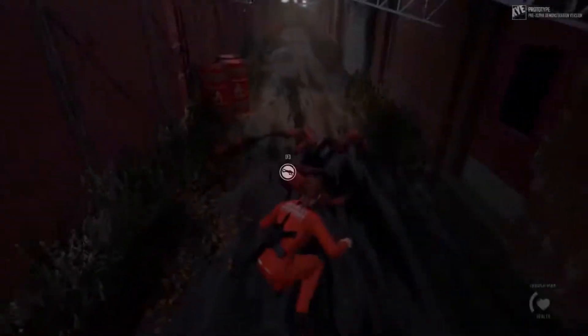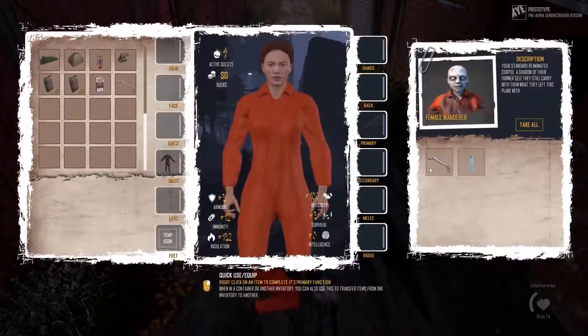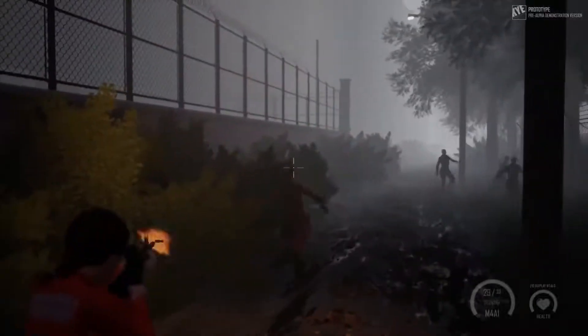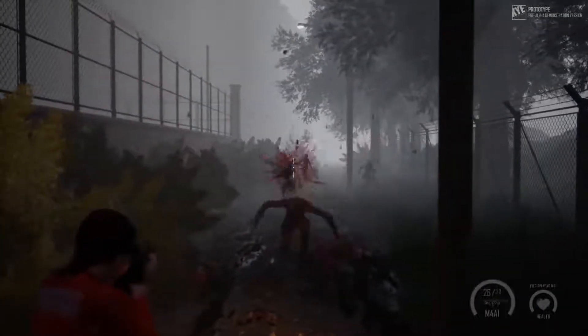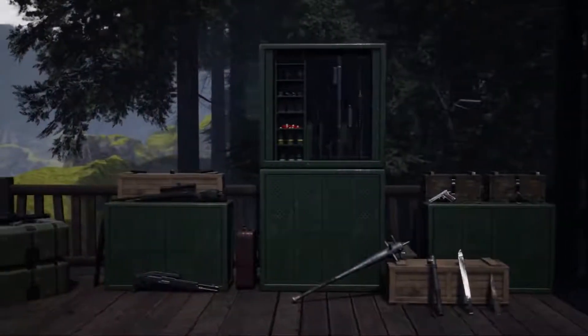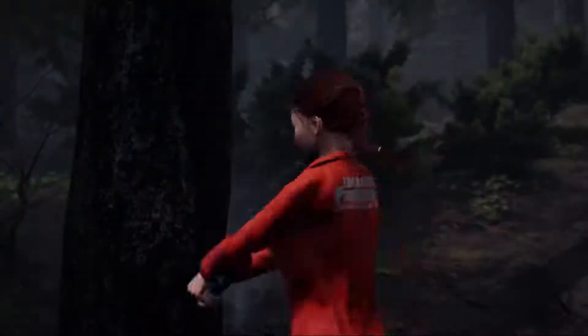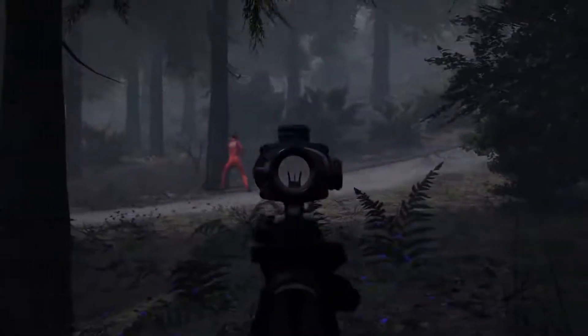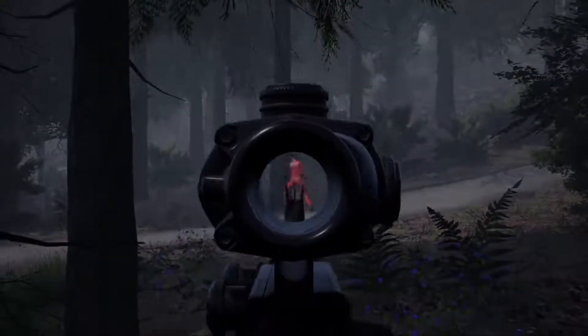If violence ensues, valuable items or resources may be found on the fallen, which can aid in your survival. Jaws of Extinction aims to make combat feel as realistic and immersive as possible. You'll be able to defend yourself unarmed, as well as using a wide range of guns and melee weapons. To avoid a kill-on-sight attitude in multiplayer, we will be incorporating an integrity system, which will affect how players and NPCs will respond to you.